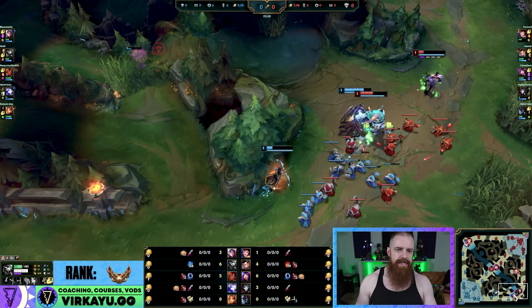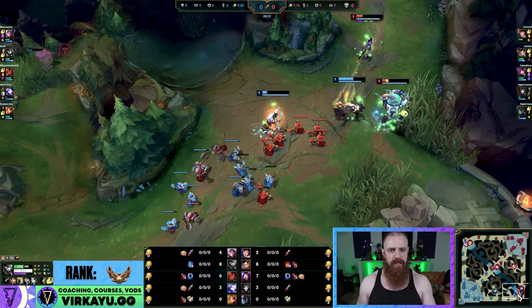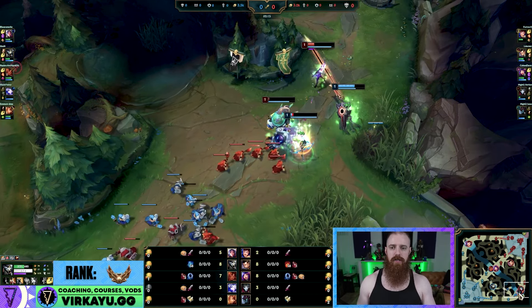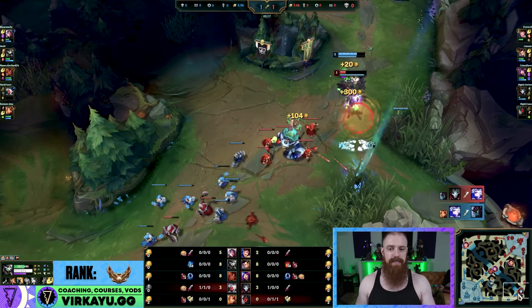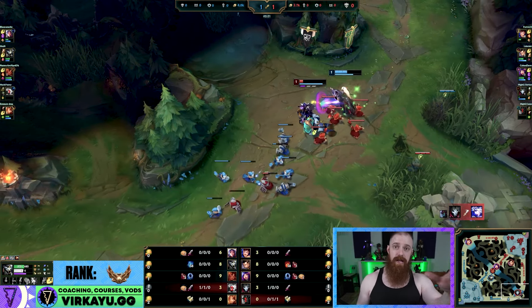Think about it this way: you've got a Maokai, a Jhin, a Leona, and an Ashe. Maokai's broken. In this particular case, this player might be a little bit broken. Minions do the work — so that was weird. The play was weird and the noise was weird.